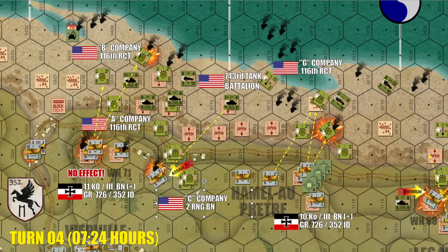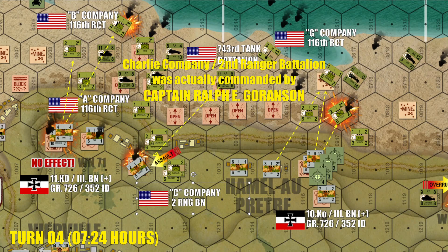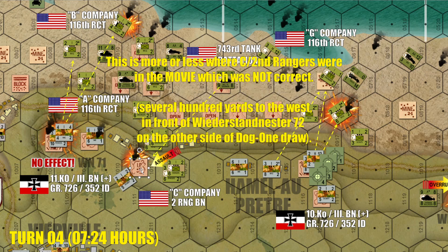Now here we do have our little Saving Private Ryan moment, where we have Charlie Company, 2nd Ranger Battalion — pretty much considered to be Tom Hanks' unit in Saving Private Ryan. They're not attacking exactly where they did historically or in the movie, but they are now up on the bluffs, starting to curl around between German positions and assault some of these improved positions — foxholes and slit trenches, not the big blockhouses. Like we see in the movie where they're moving down those trenches shooting up Germans, they've kind of started to do that, along with supporting elements of what's left of Able and Baker Company's 116th Regimental Combat Team.